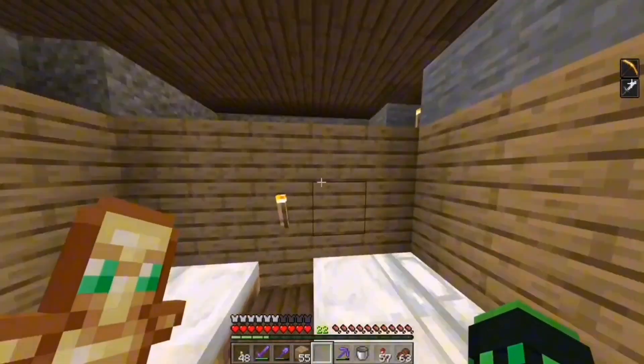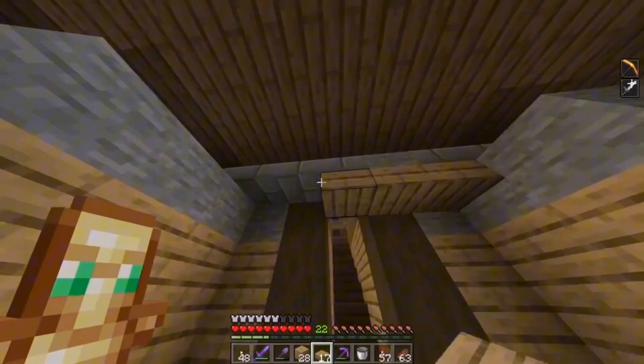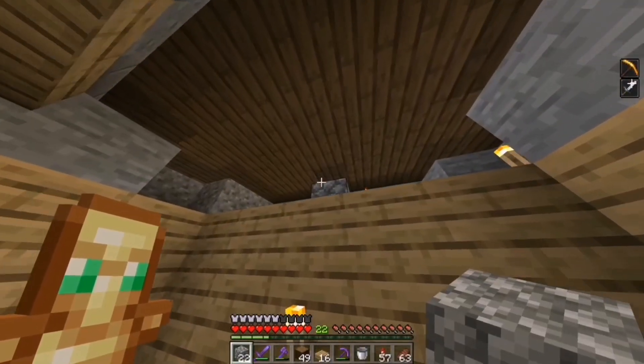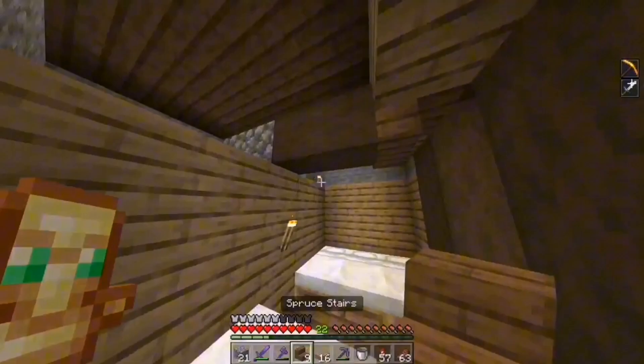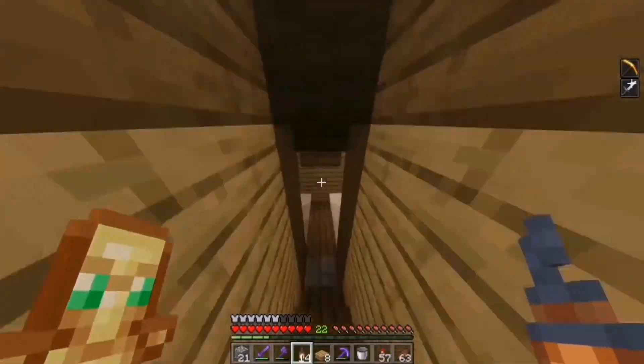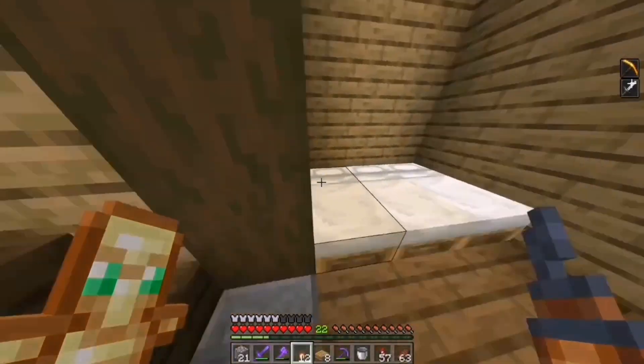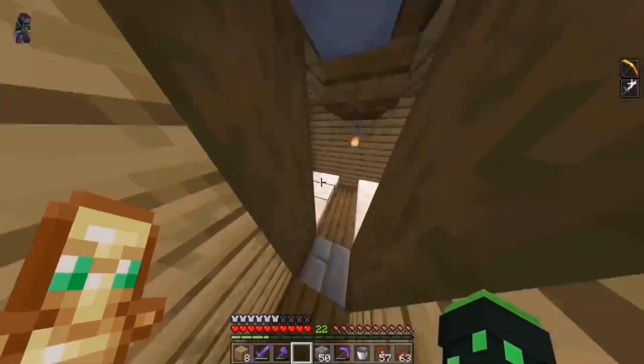I think over here I'll have some oak slabs, and I kind of want there to be like a beam of spruce again. You know what, let's just fill the whole thing with slabs and then fill these gaps with some oak planks. I'm mostly going to place a few lanterns. I think this is complete, so let me do the same thing down here. And there we go, the room is complete.